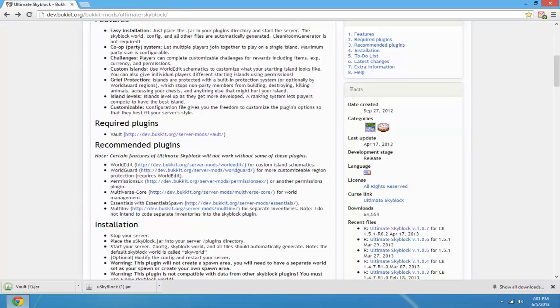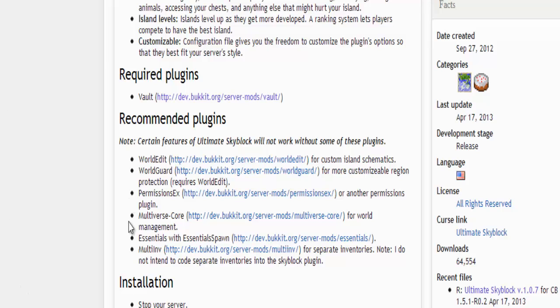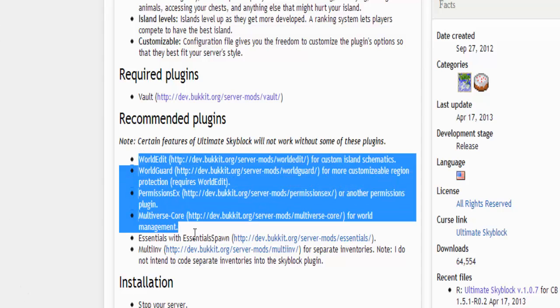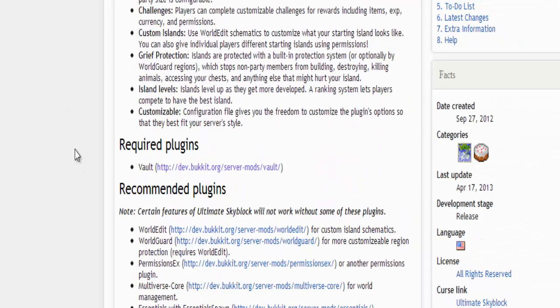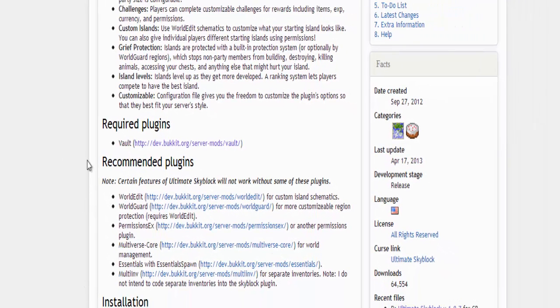If you see here it says recommended plugins — I have a tutorial on all five of these except for multi-inv, which is short for multi-inventory. That plugin gives players separate inventories: one for SkyBlock and one for your normal server. I recommend watching not just this tutorial but all of them, especially the multi-inventory one if you don't have it or any of these plugins.